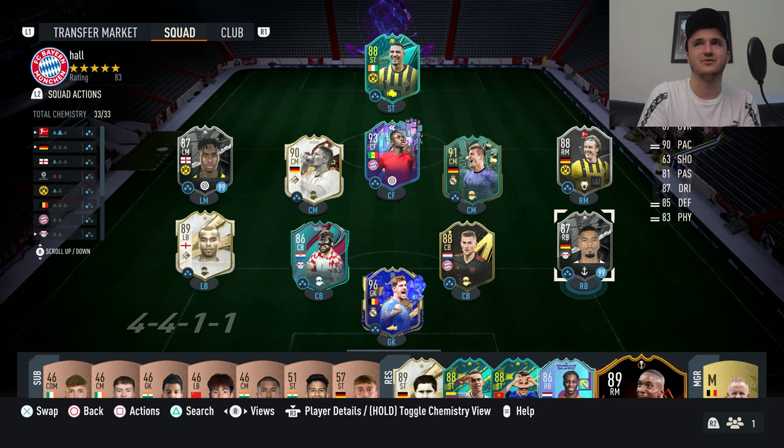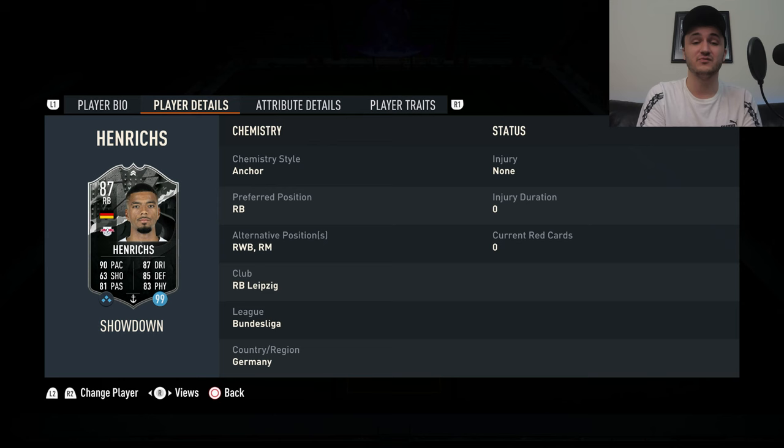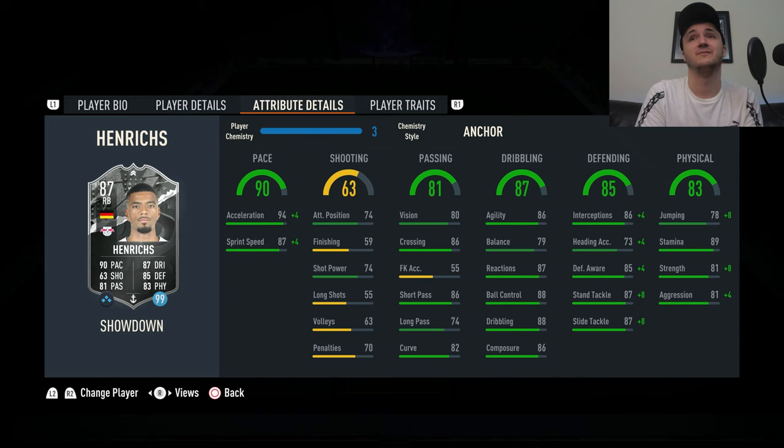Then we've got Henricks — I don't know if I'm pronouncing that right. He's a right back. We already know all about our new Bundesliga right backs. 6'1", high/medium, right footed, can also play right mid which is nice. 94 acceleration which is actually crucial, 85 defensive awareness, high-ish reactions, high-ish composure, high stamina which is very important. I've got him on an anchor because his acceleration is high enough and getting that physical up seems pretty crucial.